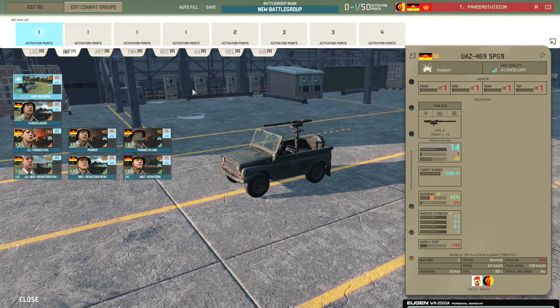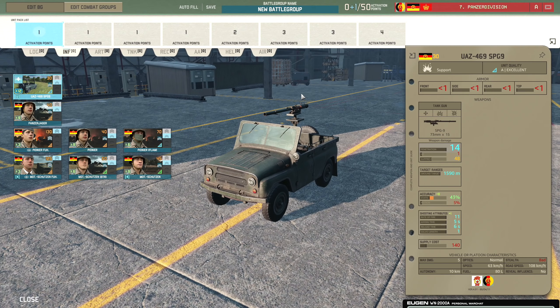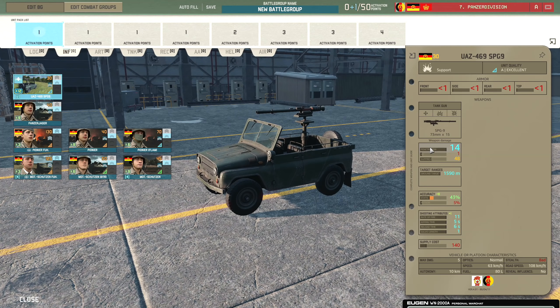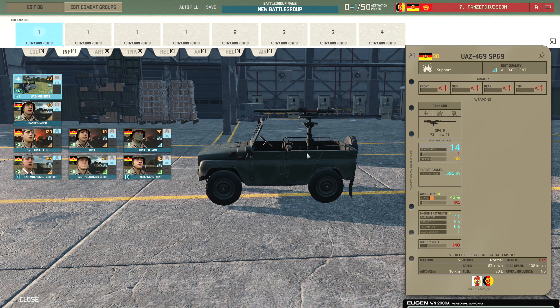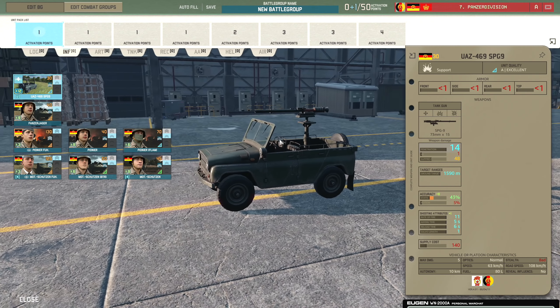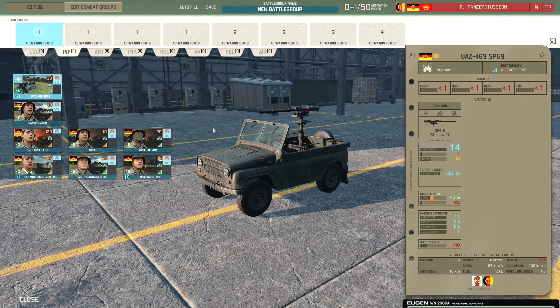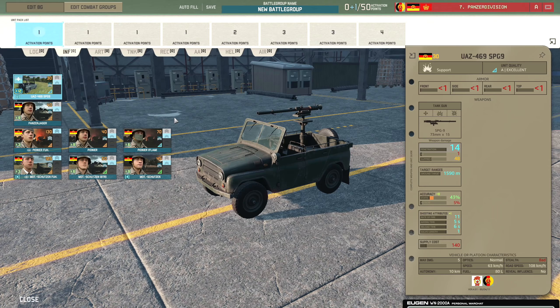Moving on to the infantry tab, we have the UAZ-469 SPG-9, which is the recoilless rifle UAZ. It does have 14 penetration. Accuracy is a little bit better than it used to be - now at 43% accuracy on the SPG, it used to have like 15% or something, so that's obviously been fixed. Less of a meme cannon and more of a traditional recoilless. It's going to be worrying for side-shooting armoured targets and can probably kill light armoured targets in the front armour pretty effectively, especially with the 11-round-per-minute rate of fire.